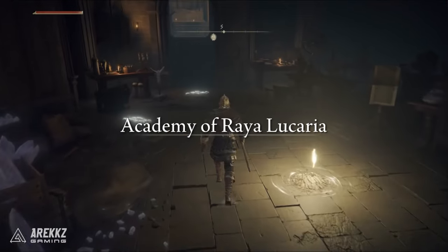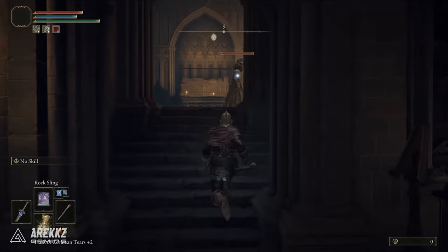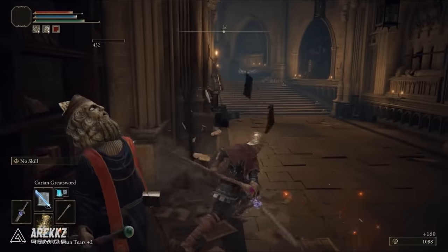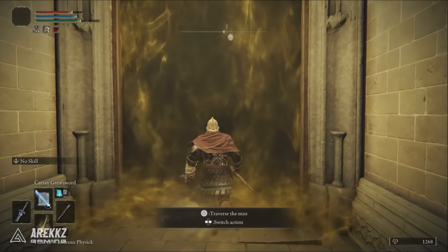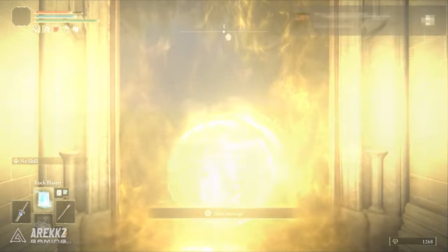Finally, for the sixth one — if you've gone through Raya Lucaria Academy, the second main story area, before you reach the final boss there is a pre-boss. I won't show you what it is so you can enjoy it yourself, but go through this fog door, defeat the boss inside, and when you defeat it you will get a memory stone.